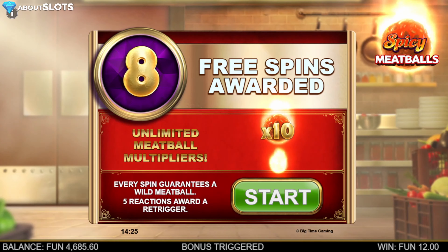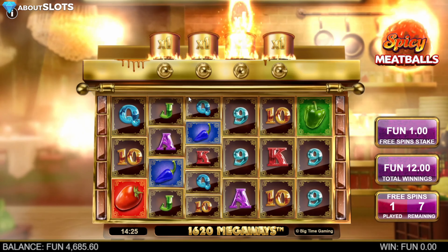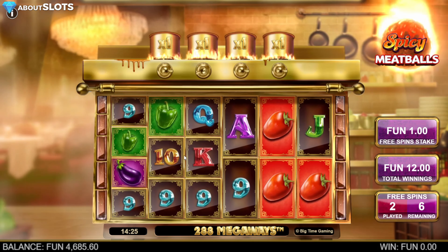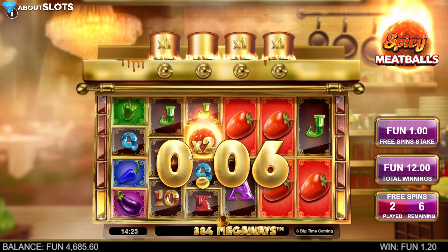You see the best paying symbol — it is a shock to announce that the purple eggplant is the best symbol. Then tomato, some sort of chili, and a pepper — the usual suspects. Reactions: every time you connect, something is reacting and you're dropping down symbols. That might be a world first on a Big Time Gaming slot, by the way.